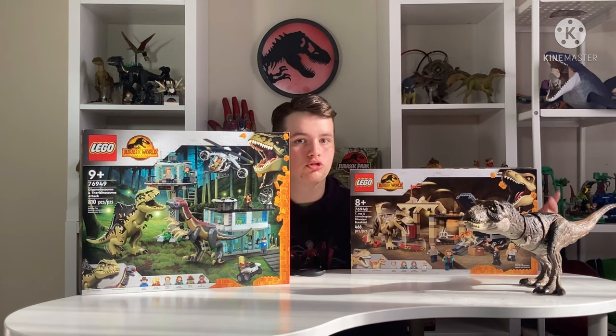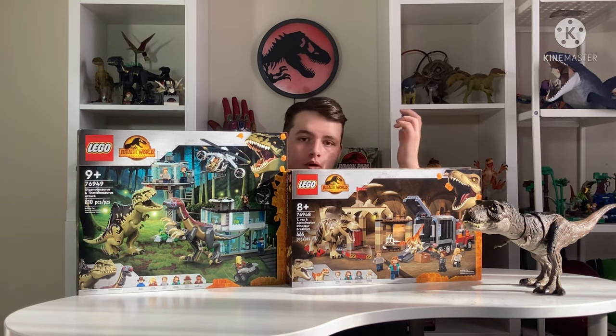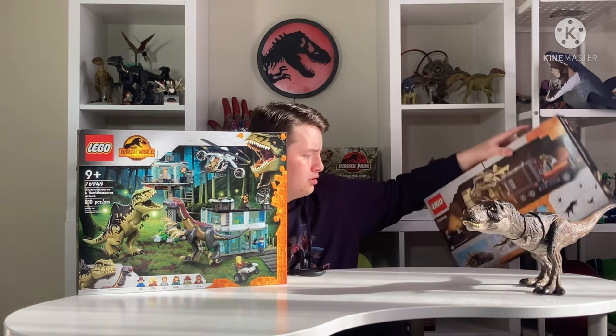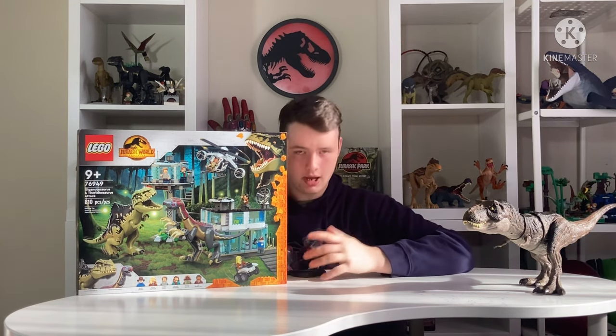Now, for each set, it shows the star dinosaur in the corner. For example, this one has Rexy, this one has Giga, and others have Triceratops, one with Blue, and so much more — which we'll have to unbox some other time, Rexy. She's our guest attraction.